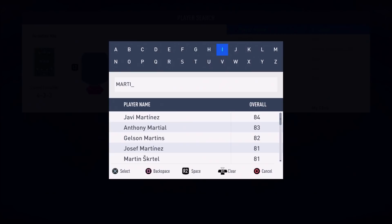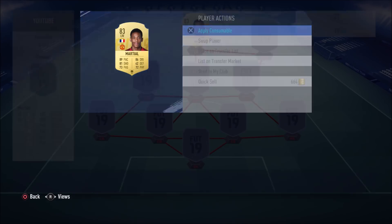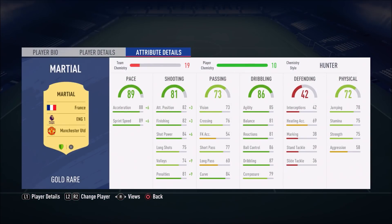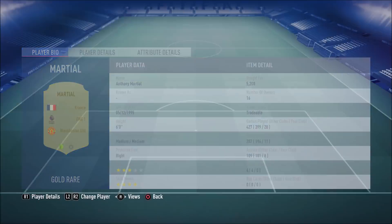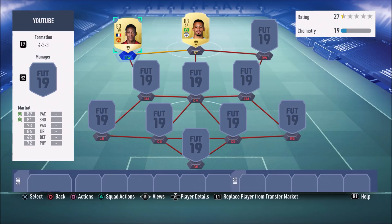On to the left wing position we have Anthony Martial. I currently use this guy in my team as well — I love him to pieces. Some people prefer to go with Son, who is the more expensive version, but I don't think there's that much of a difference. The main difference I can see is that Son has a better weak foot — five-star versus Martial's three-star. But that's still not even that bad. Martial is such a good player in this game.